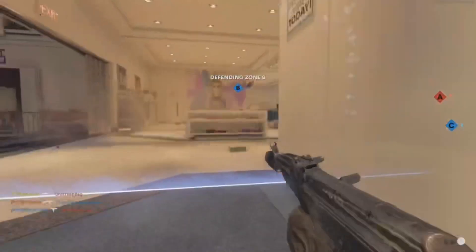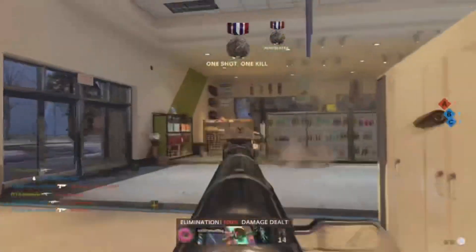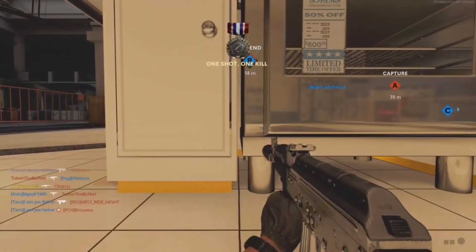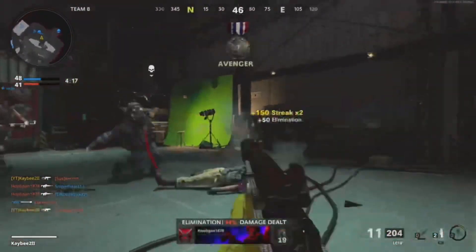Alright, so for Woods we have four objectives. The first one is we have to get 25 eliminations using an assault rifle. I used the AK-47 and I went into Face-off 66, one of my favorite modes — they have a new map called Showroom which is pretty dope.